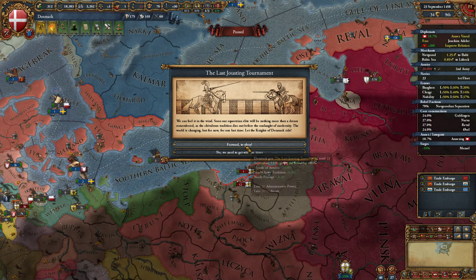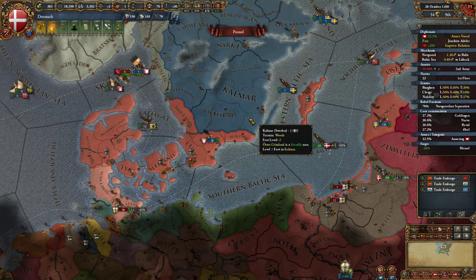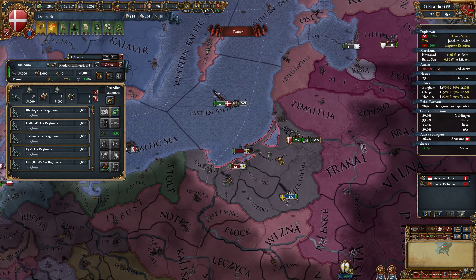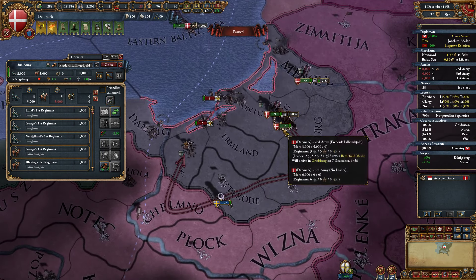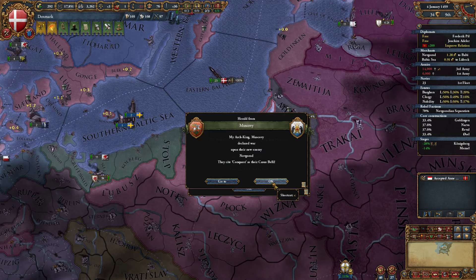In the last jousting tournament — forward to glory. We have some force limit issues as far as ships, so I'd like to remedy that sometime in the near future. Can I march on Konigsberg? I can. Can't march past Konigsberg? Yes, you can — you can actually go through Poland. We're going to stay in the relative vicinity.